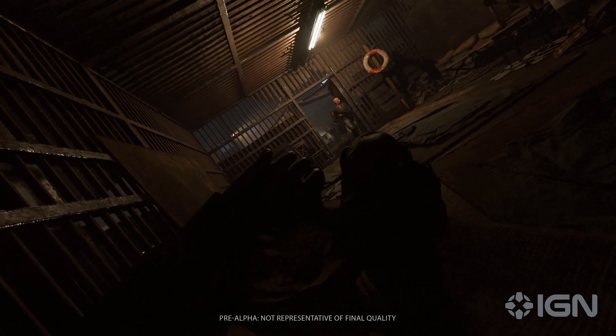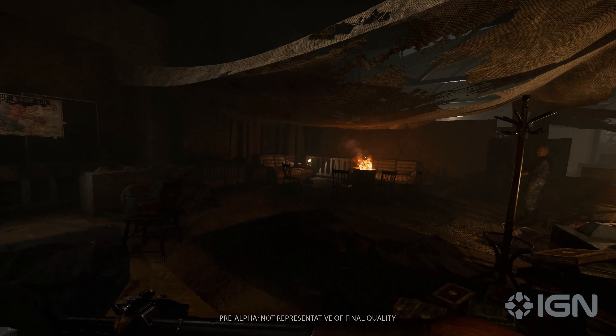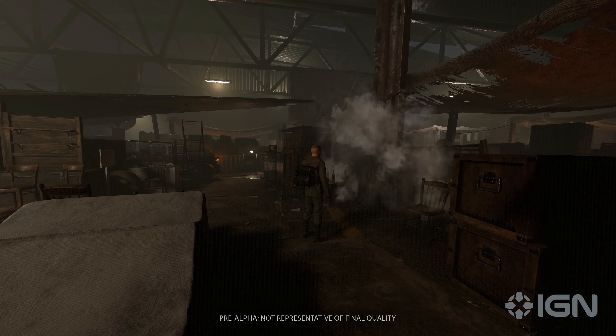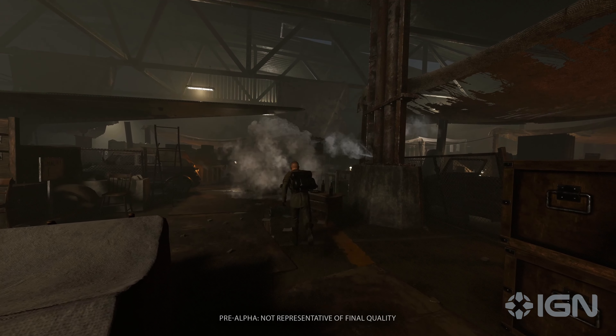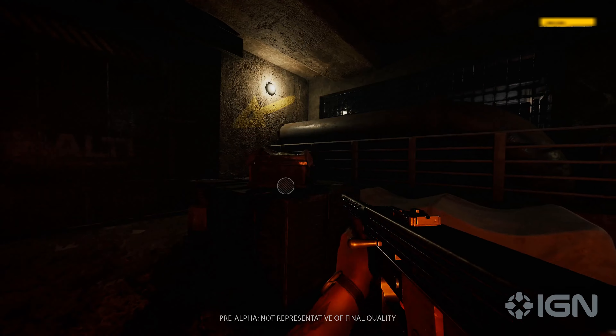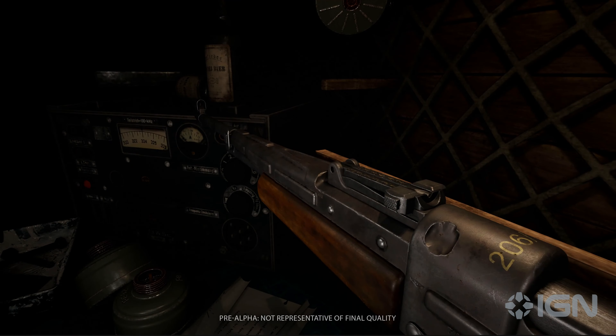You start together in The Hideout, a central hub in the game where you can accept missions, buy, sell and customize weapons, as well as upgrade your character. You also have the option to design your hideout according to your preferences along with your friends, provided that you have found enough resources and blueprints during missions or in free roam mode.